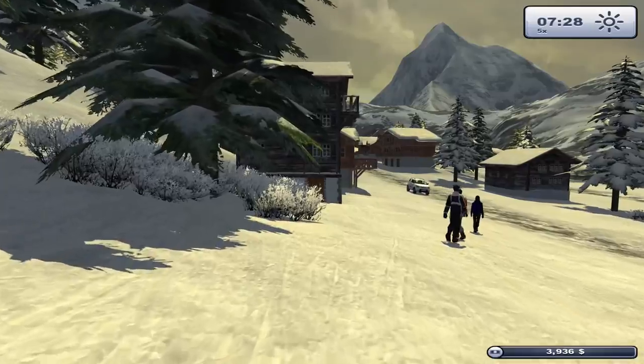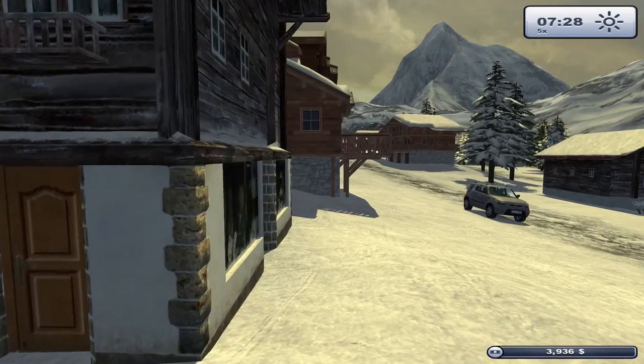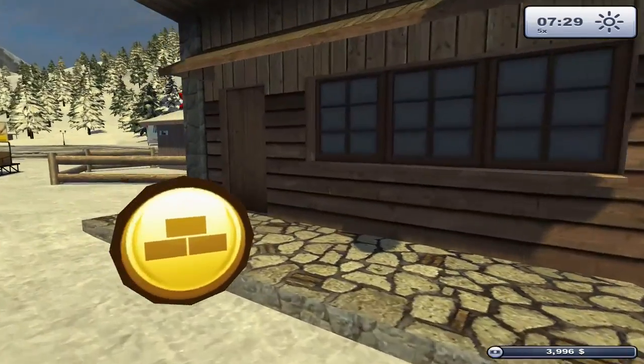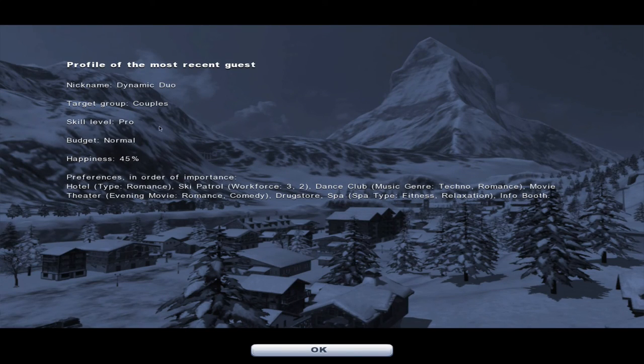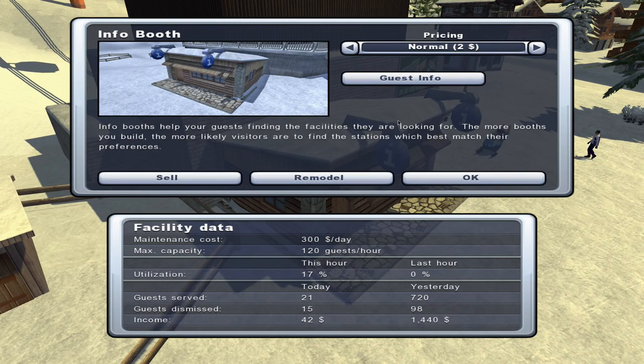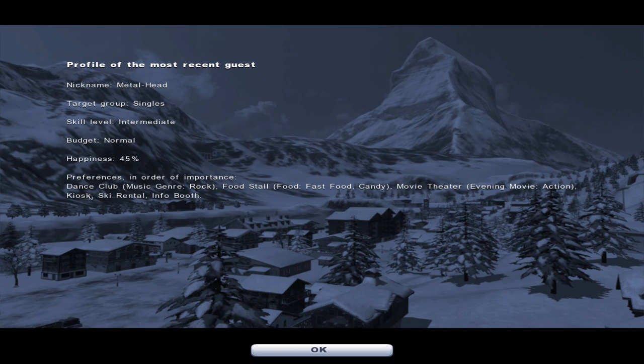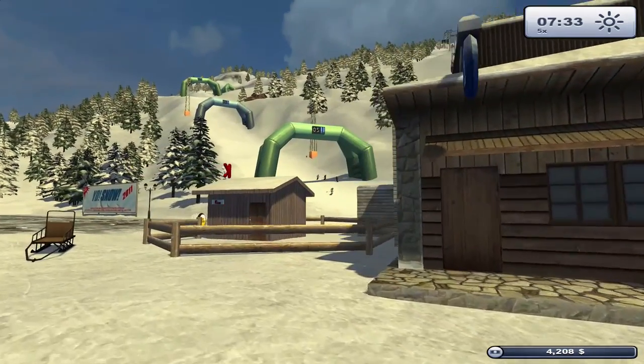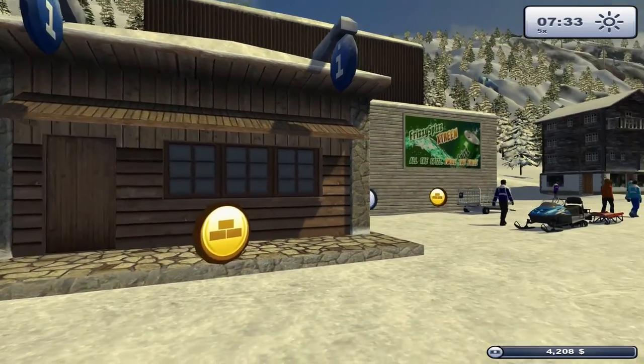For the top station we're going to get a helicopter pad. I'm not sure actually if I want a conference room or the dance club. Let's see what the guests want — couples want workforce, a romance hotel, dance club, techno romance, movie theater, drugstore, spa. And metalhead singles on intermediate difficulty at 45 happiness want a dance club. So maybe the dance club is the option. We've also got kiosk, ski rental, and info booth. So it's potentially going to be a helicopter pad and a dance club up there — the happening place halfway up the mountain!